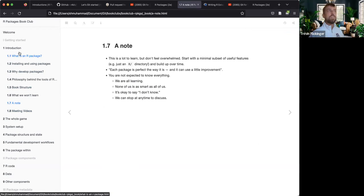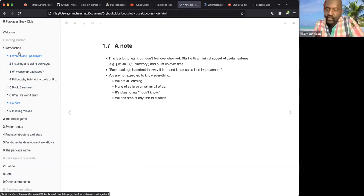Trevin: Yeah, I can volunteer for next week to present. Great! So Trevin will volunteer for next week's presentation. You're welcome to indicate any chapter you're interested in, and we can sign up as time goes on, but we should know who's presenting two or three weeks ahead.